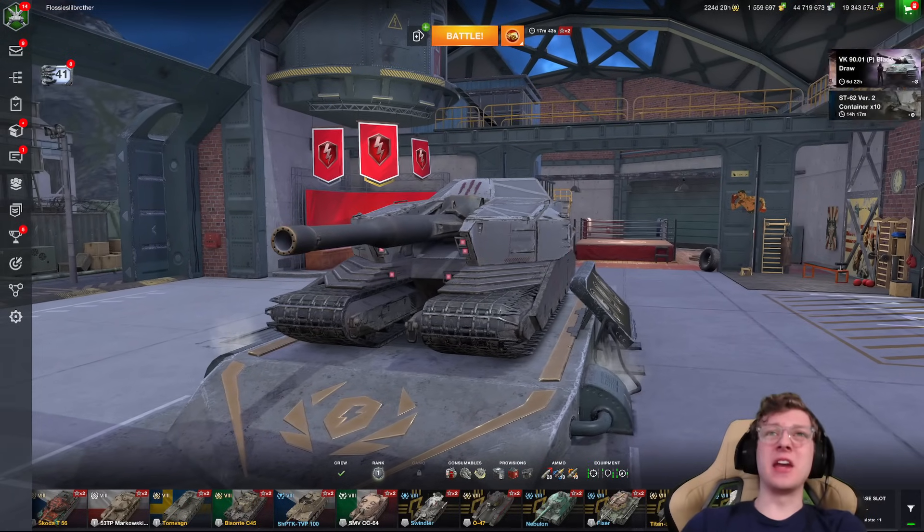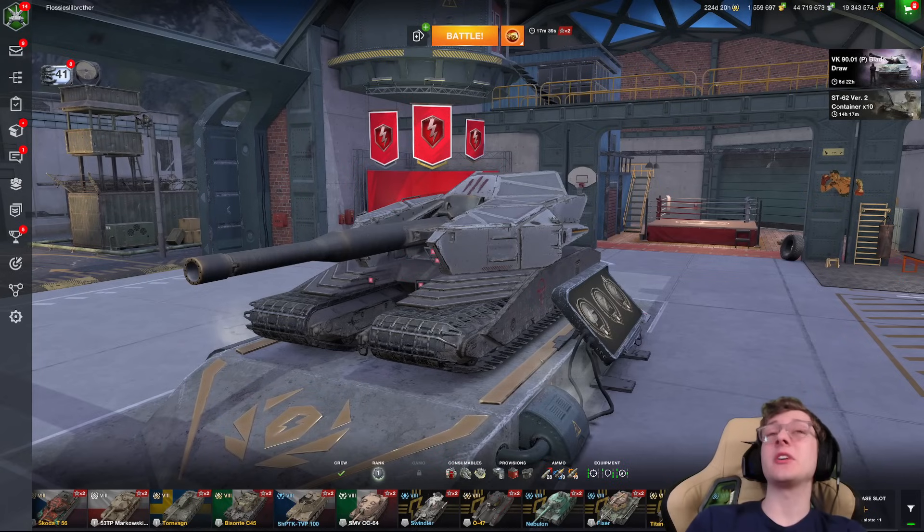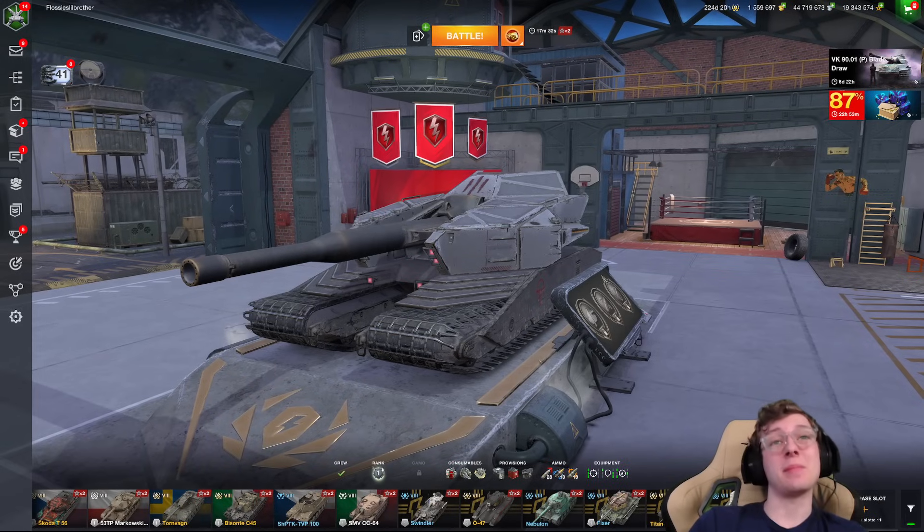Ground tank — this is a tier 8 Blitz Nation heavy. It's a vehicle that was obviously released as part of the Dune movie tie-in, and it is the weirdest vehicle in the game.